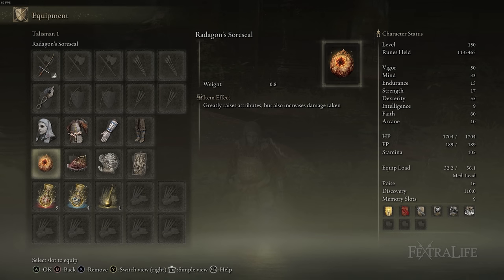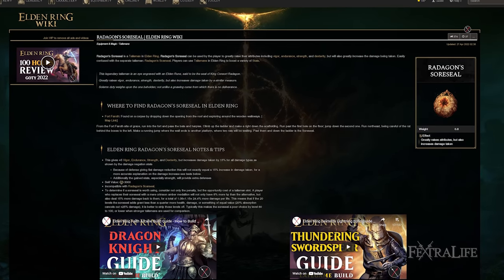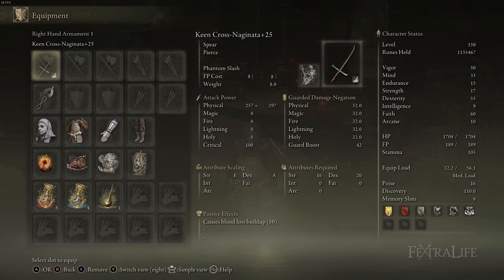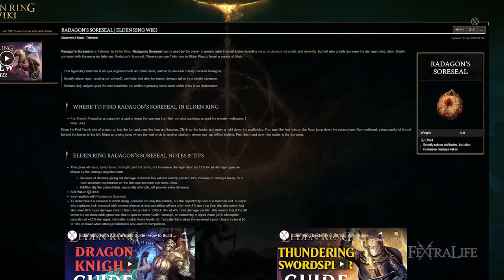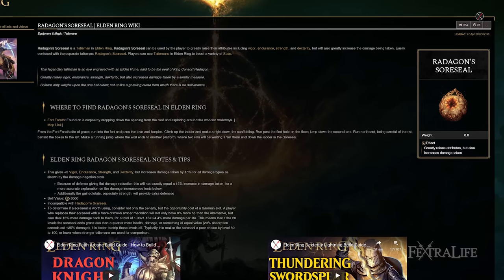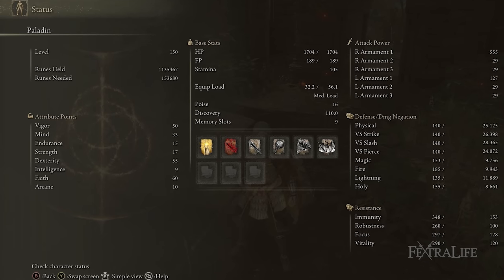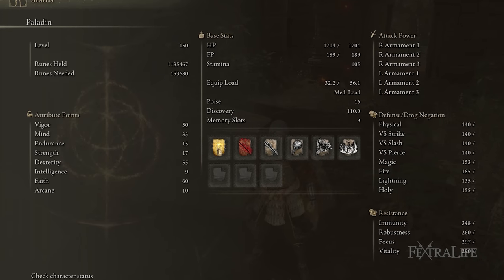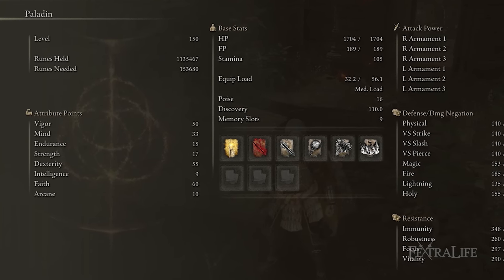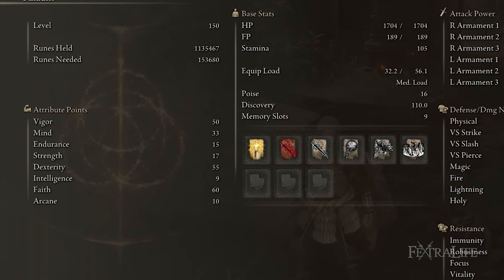When it comes to talismans, I have Radagon Source Seal, Shard of Alexander, Godfrey Icon, and Dragon Crest Great Shield Talisman. Radagon Source Seal is pretty much a must for this build because we have the Keen affinity set on the Naginata. If we put it on something like Flame Art, even though its base damage is higher, we actually won't be able to buff it with Blood Flame or Black Flame Blade. So we have to keep it on Keen, which makes the damage a little lower and requires heavy investment into Dexterity. Having that talisman frees up 20 points we can use for Vigor, Endurance, and Mind.